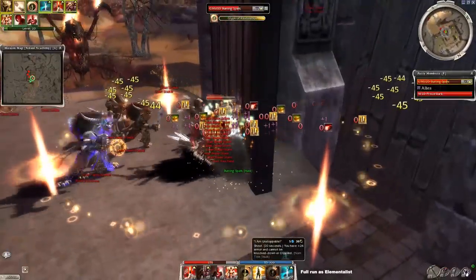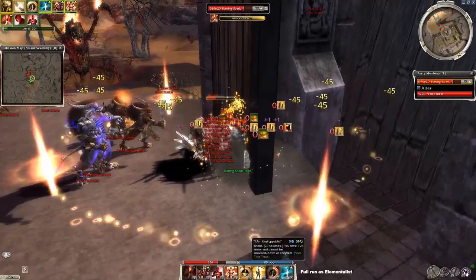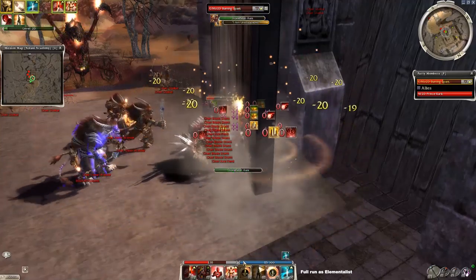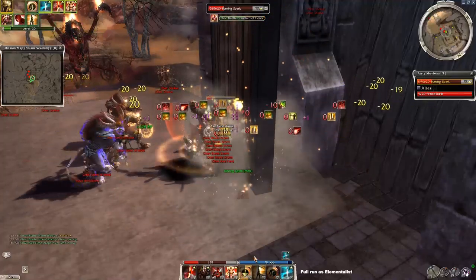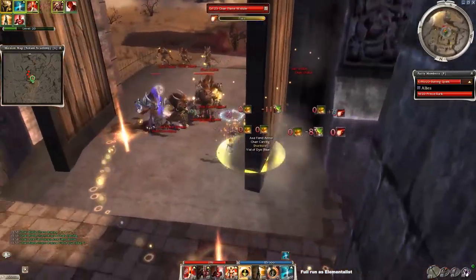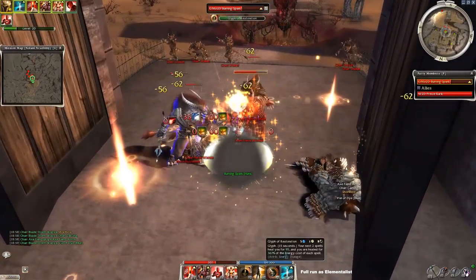I forgot to tell you — I Am Unstoppable should be used when you see Meteor Shower, otherwise you don't have to use it. You can stack the warriors like that. When the warriors are dead, focus on the boss and on the Elementalists, and leave the rangers for last. You can even ball the rangers up if you move backwards.